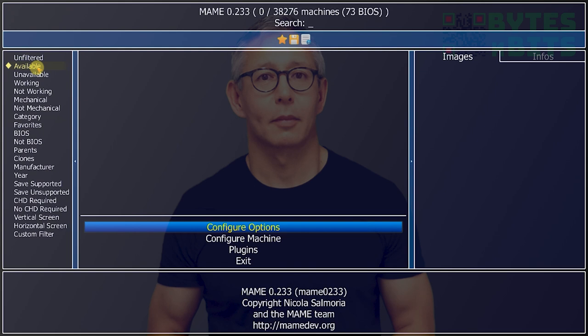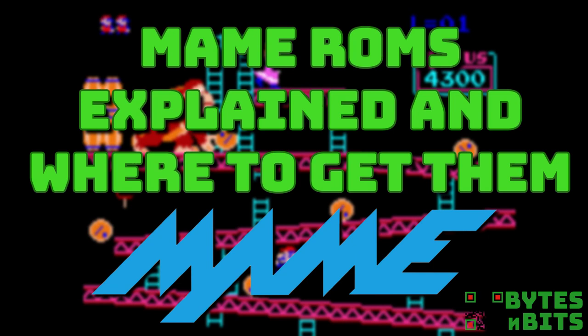If you've used other retro game emulators for consoles and computers, you'll know that we need to download game files which contain the actual game code. The emulator pretends to be the computer system, and the game software then runs on it as if you had the real console sitting in front of you. Because MAME has to emulate so many different systems, each with their own sets of circuit boards and microprocessor systems, MAME ROMs work in a slightly different way. I've made a video which fully explains the different types of ROM sets available for MAME, so please do have a look at that if you want to fully understand how everything fits together, and I'll put a link up in the corner.